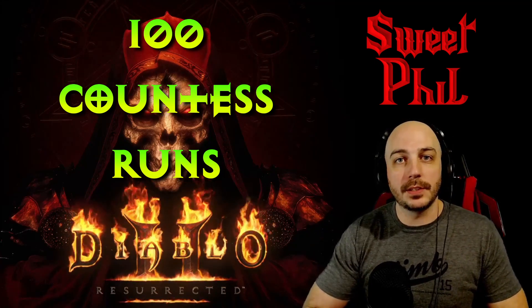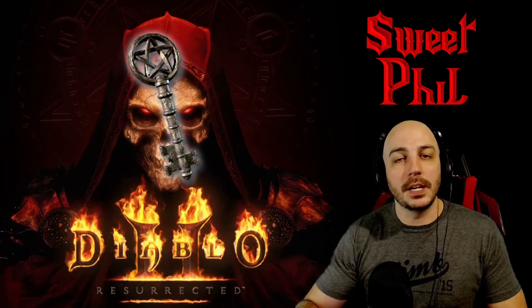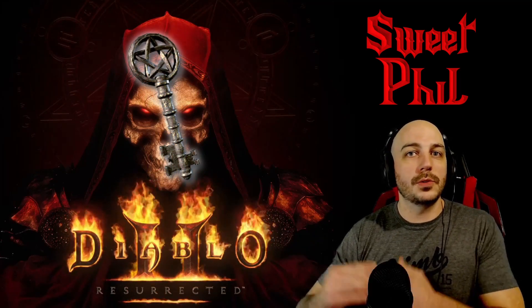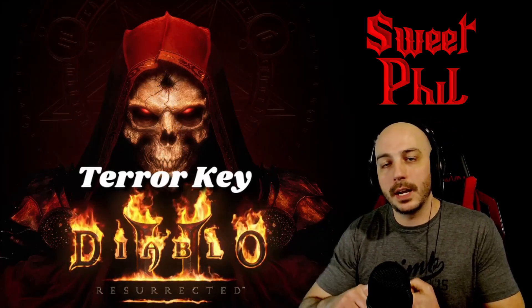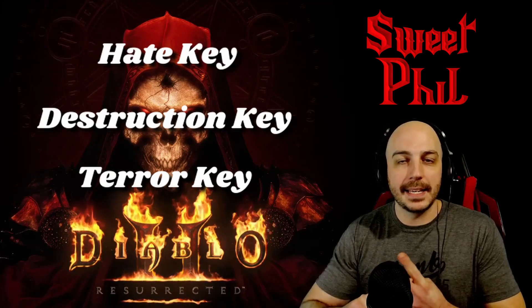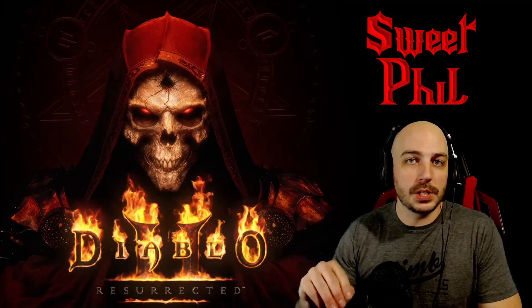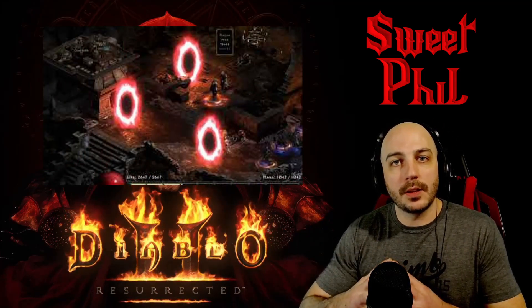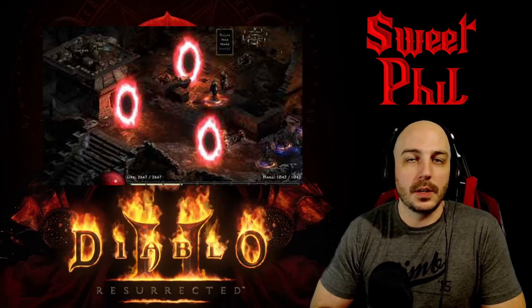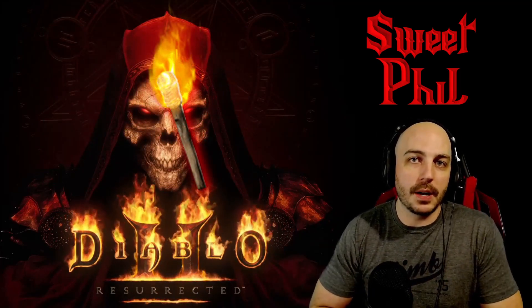The main reason to farm the Countess is that it is where you can get Terror Keys in Diablo 2 Resurrected, and you need those keys to farm Torches. You take one key of each — the Terror, Destruction, and Hate — combine them together and it creates a portal. Create three of those portals in each game and you can farm the pieces needed to transmute together to go to Uber Tristram and do Uber Mephisto, Diablo, and the rest to farm your Torches.